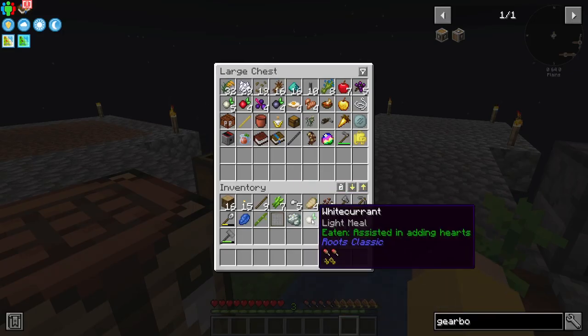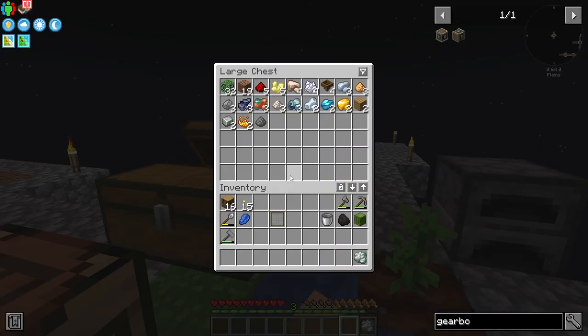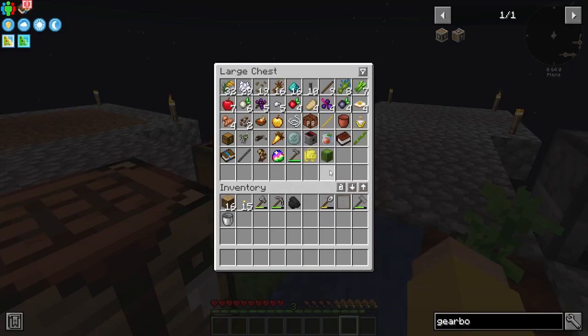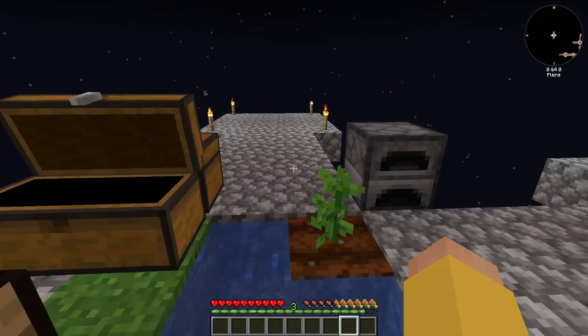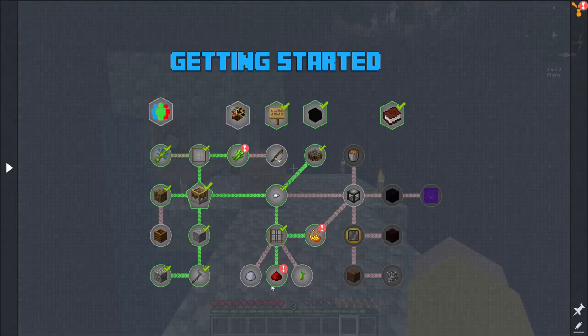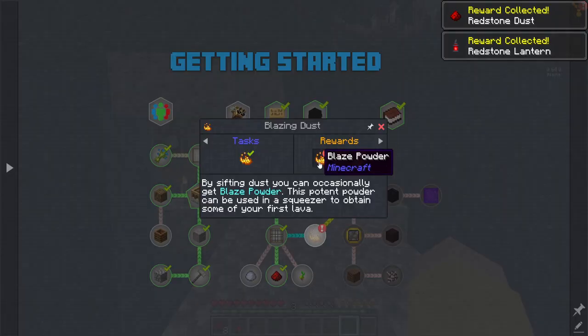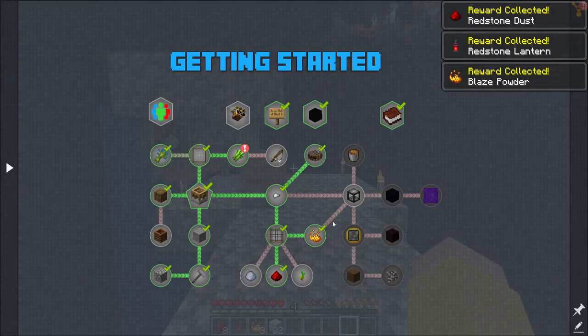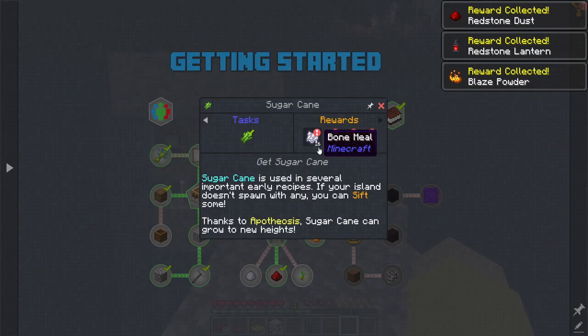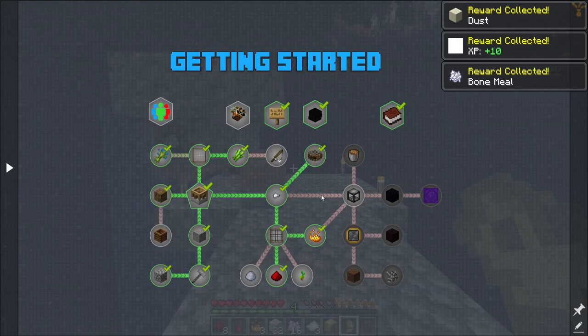Ramen and raw minerals go in this chest. We'll also put the dusts in here, farming stuff and food in here for now, and lapis and zinc can go in here. Cactus can go in here. That unlocked redstone and blaze — it did get me cactus.